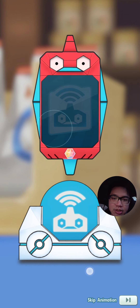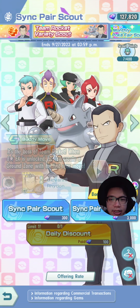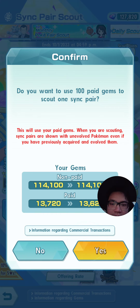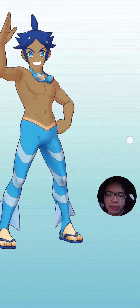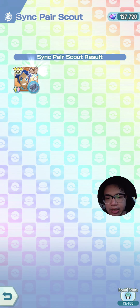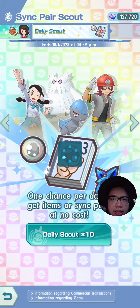The new ripoff banner — that is Giovanni and his crew. Nothing there. They did give a free ticket out yesterday as well. If you had logged in two hours after the day rolled over you would have got a ticket to scout the Team Rocket units, so make sure you don't miss out on that.